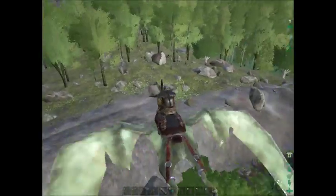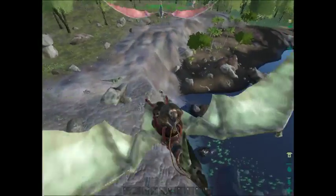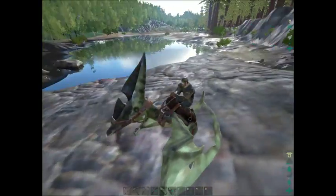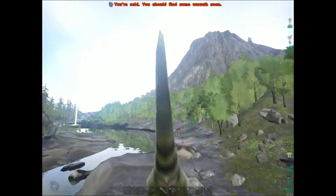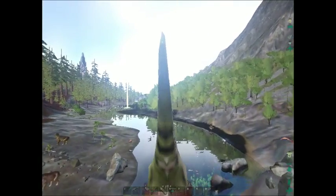This area is dangerous to build in because this is along the Giganotosaurus roaming path. He likes to roam up and down this river. I know there's some people that build bases here, and then he just comes in and destroys everything. You don't want to get him anywhere near your base unless you're ready for him — if you're ready with guns and cannons and stuff.